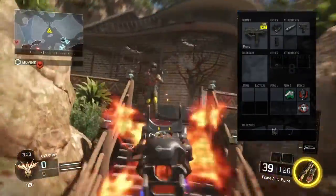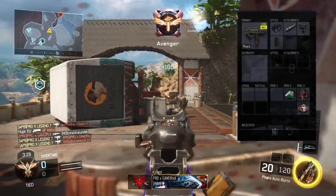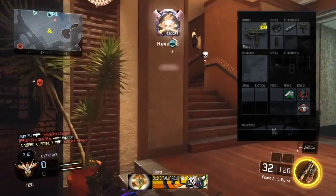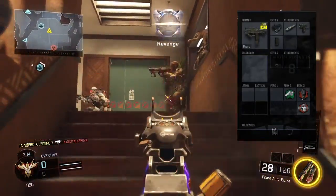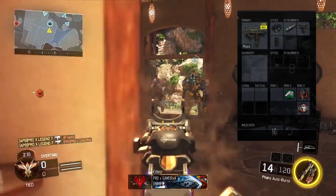I definitely recommend using ELO as it just makes the gun laser accurate. Finally, for the perks I use fast hands because that basically means I get to bring the gun up faster after sprinting, then the standard dead silence and awareness.